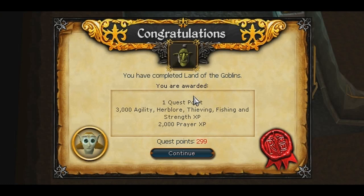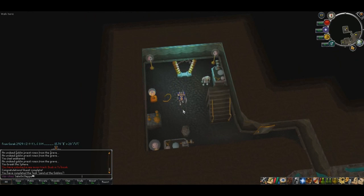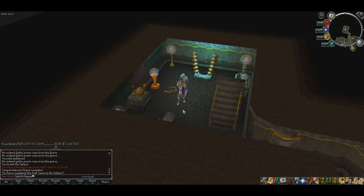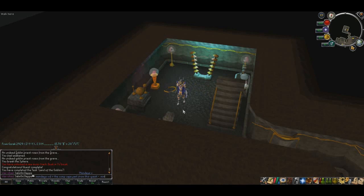Congratulations! This will net you 1 quest point, 3k Agility, Herblore, Thieving, Fishing, Strength, and 2k Prayer XP. It's also a prerequisite for quite a few things, so it's very nice to have. Additionally, there's an extra mini-quest you can do after it called Hope Spears Will, which is actually one of the requirements for the comp cape — it nets you about 14k Prayer XP.